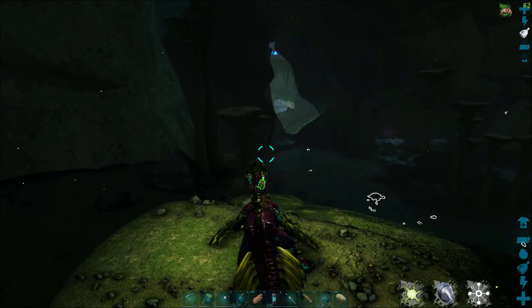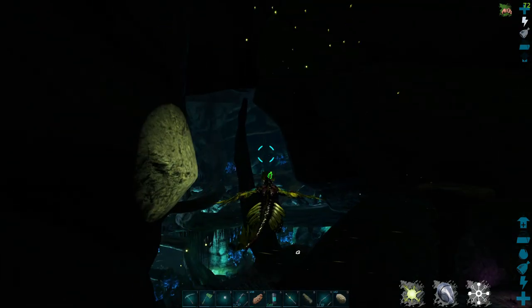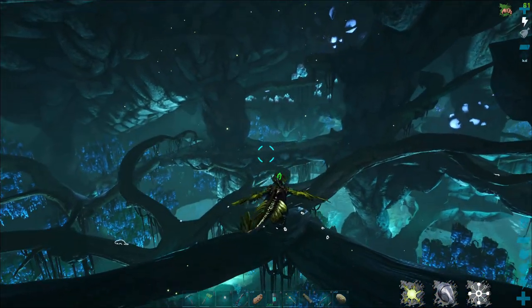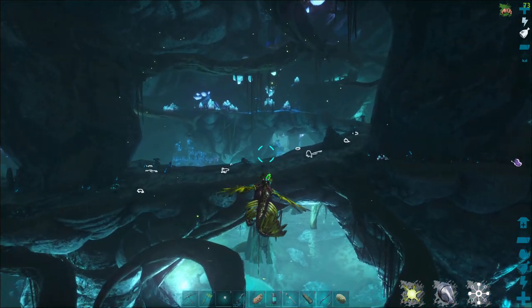Jumping forward here, we're ready to go down. I'm leaving from my base area and we're going to go down to the rad zone. I'm just going to shoot through the blue zone real quick and get to the rad zone — that's where the Reaper Queens are. So we're going to find this Reaper Queen.